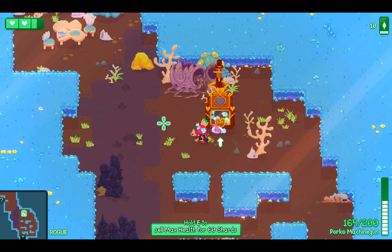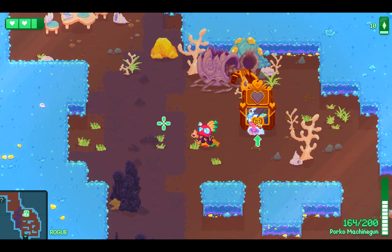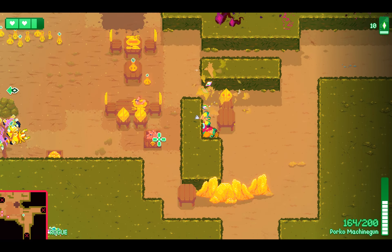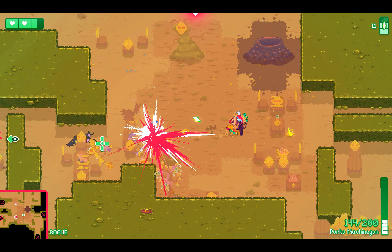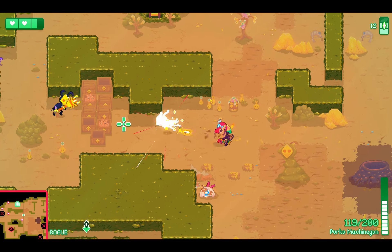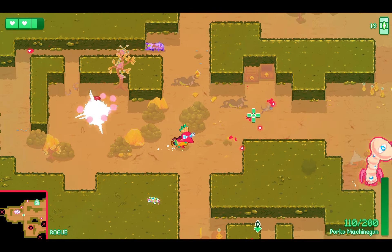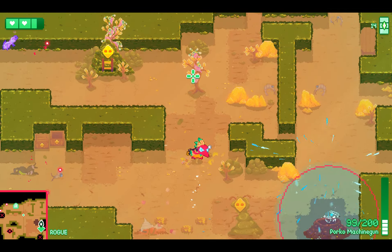Sacrifice max health — I don't think sacrificing max health is a good strategy for noobs. You can also dodge by jumping: jump, stun, attack. Where is that beacon?